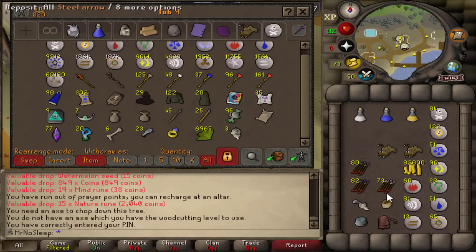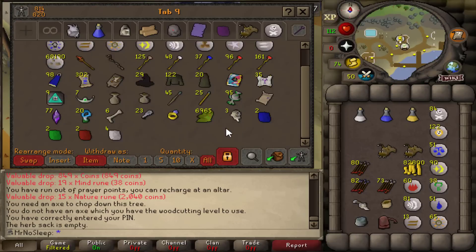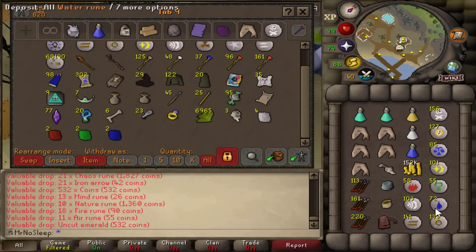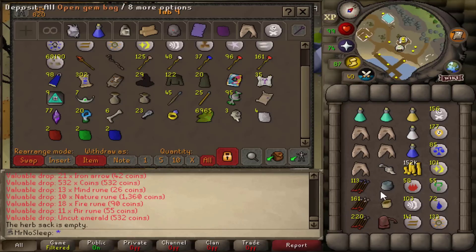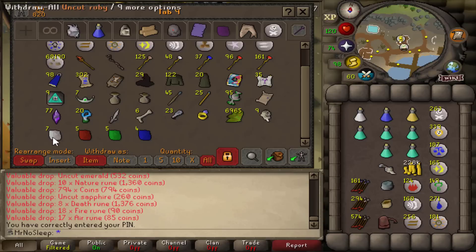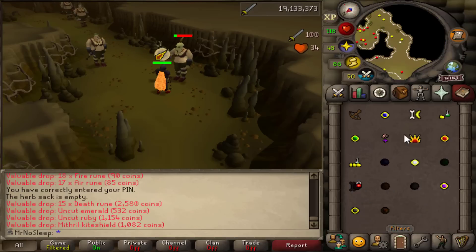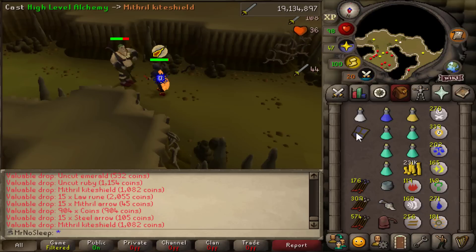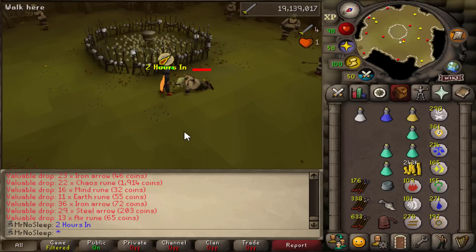For bare minimum requirements, the wiki suggests over 45 range or 13+ magic if you want to safe spot them. You can safe spot these, but I was going to melee and face tank for quicker kills per hour. They're also an effective alternative to ogres for a slayer task. The corsair cove resource area where they're located was not crowded at all in pay-to-play worlds — I only ran into one other person. Using a ring of wealth was definitely important here because you get so many coin drops, and the quantity is 500 to 1,000 per drop.